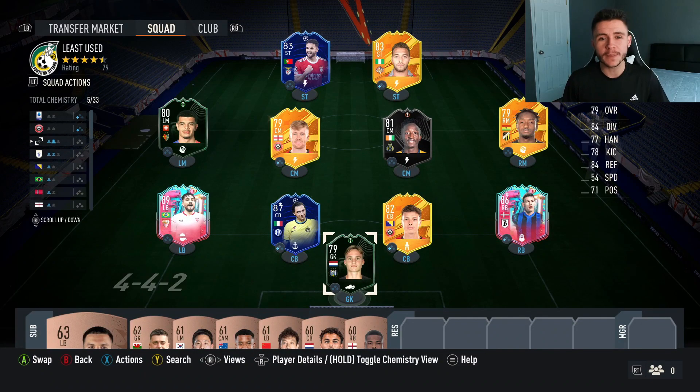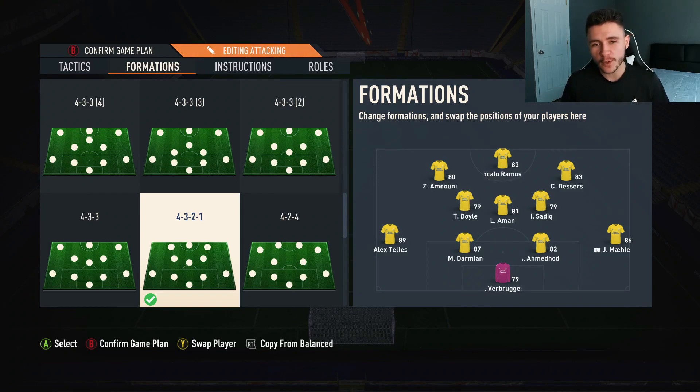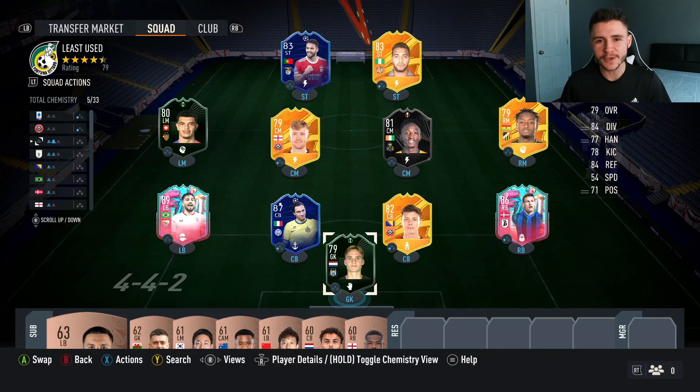We're going to go ahead and fill the bench with just common bronze players, and that is the completed team. We're going to be using the 4-3-2-1 formation in-game. The defense stays the same. Our midfield three is going to be Doyle, Amani, and Sadiq. And then our front three is going to be Amduni, Goncalo Ramos, and Dessers. Everyone is in their position — let's go ahead and jump into our first game of Foot Champions using the least used special cards in FIFA 23 Ultimate Team.